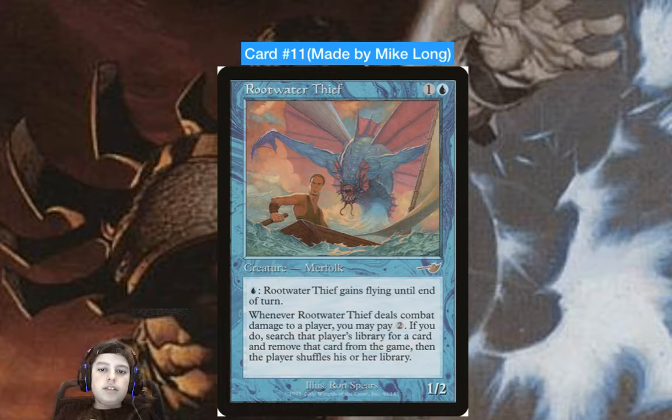What's really good about this card: turn two you have this, turn three give it flying, attack an opponent, it hits them, pay two, search their deck for their win-con — say Mikaeus, the Unhallowed, Neffy Disk, or something that's part of an infinite combo. That's something you can do in Commander. It's actually quite good.